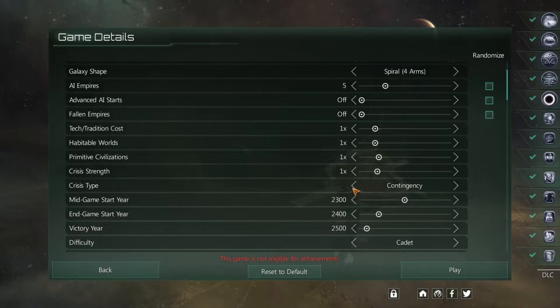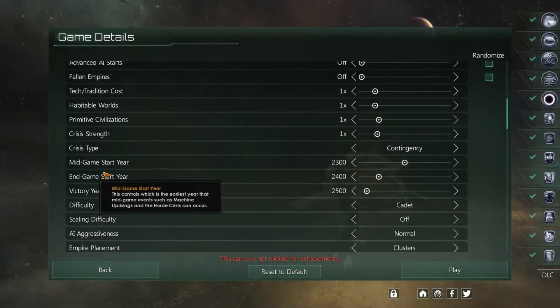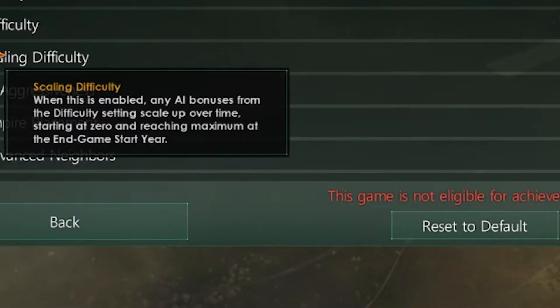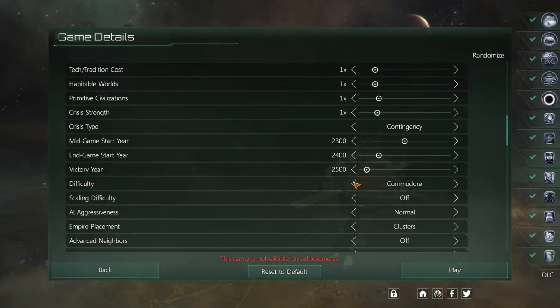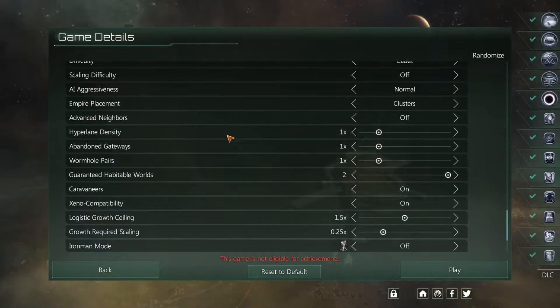The crisis is usually like the end boss, and you can even choose which one you want. There are mid-game start year settings and a lot of other options. For difficulty, cadet is the easiest and grand admiral is the hardest, with captain being the middle. We'll go with cadet. Iron man mode enables achievements but disables manual saving; with it off you can save periodically.